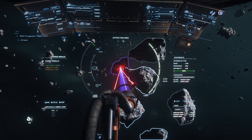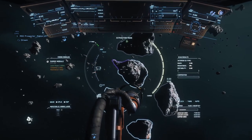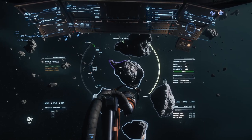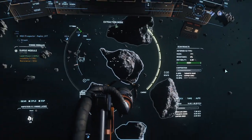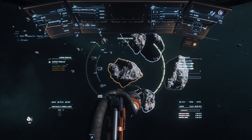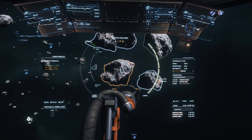Go ahead and scan this one and see what else we can get out of it. Another 50% terranite there. The nice thing now is because we're not finding titanium, we don't have to worry about it blowing up before we get back to the refining facility. 0.28 — we're not going to bother with that one, it's mostly copper and inert materials. We'll take another crack at that one. That one's also terranite — that one's going to say medium difficulty. That is a tiny little window there.